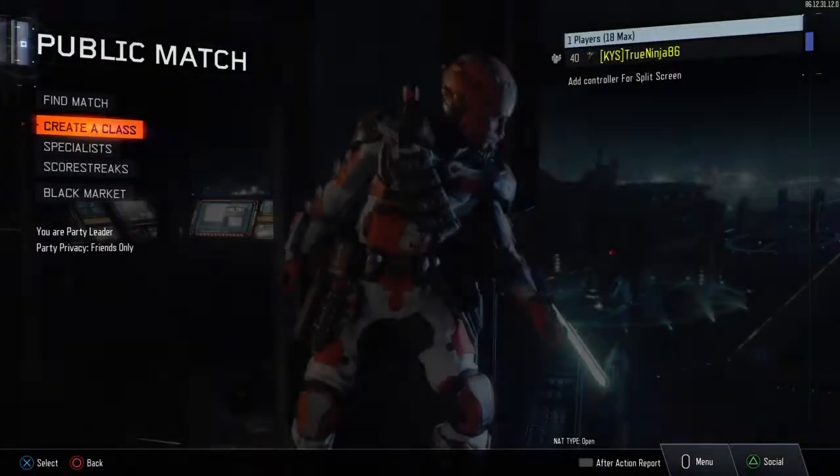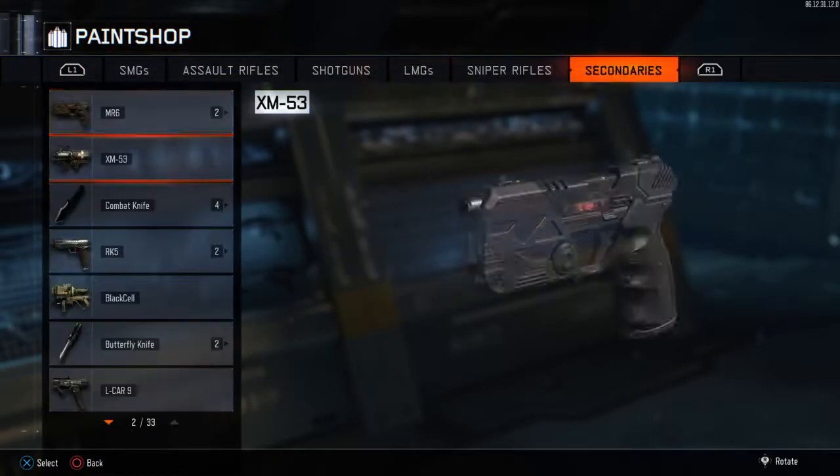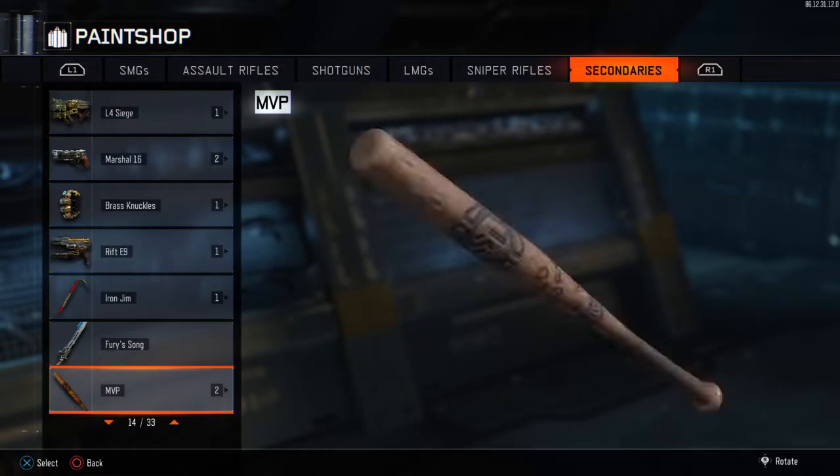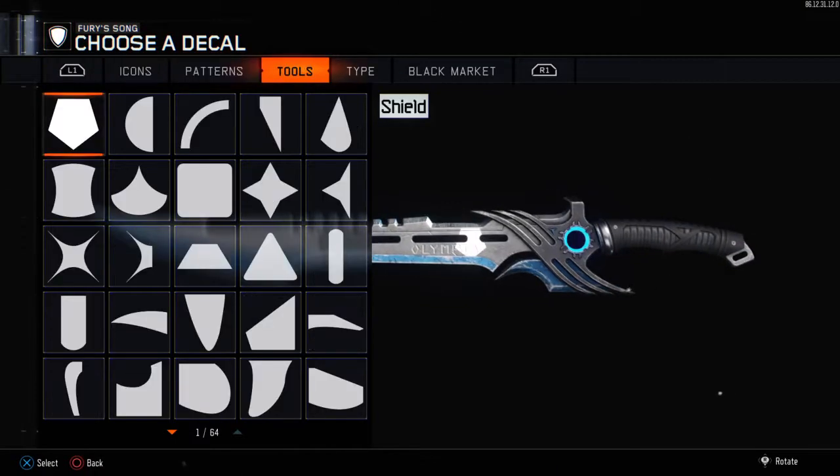You have to click Options, go to Paint Shop, and scroll all the way down to the weapon you want. For today I'm going to use a Fury Song, and we're going to create it.